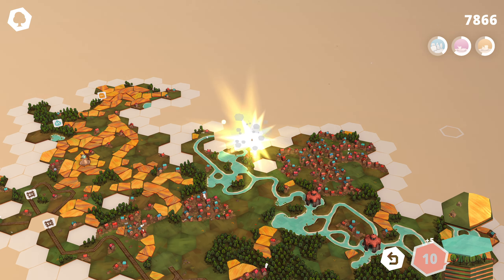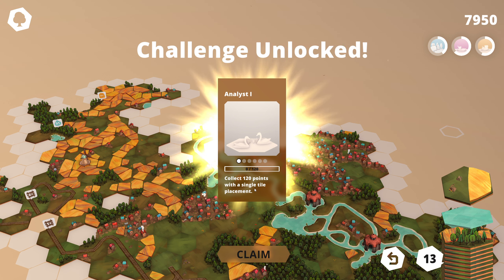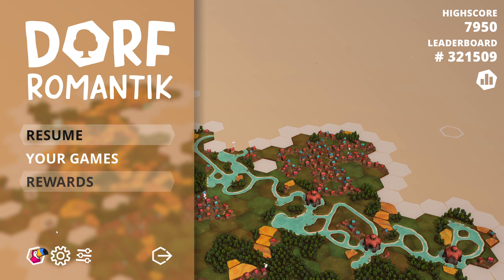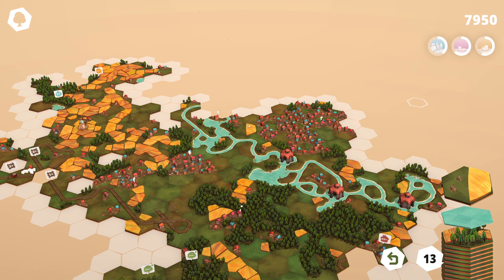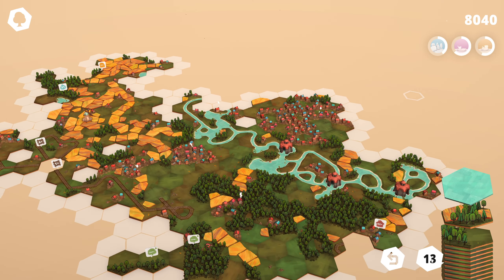More rivers. Analyst One — collect 120 points with a single tile placement. Is there like a challenge menu? I'm very very low on the leaderboards — if there are 300,000 high scores above me, I think after this first game... oh, we've only got 13 tiles left!